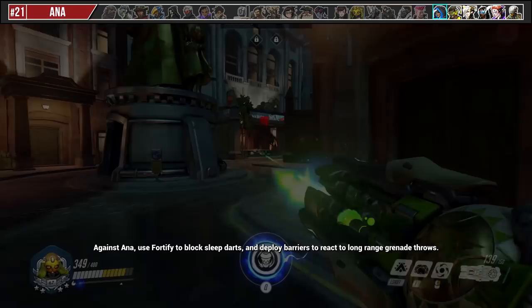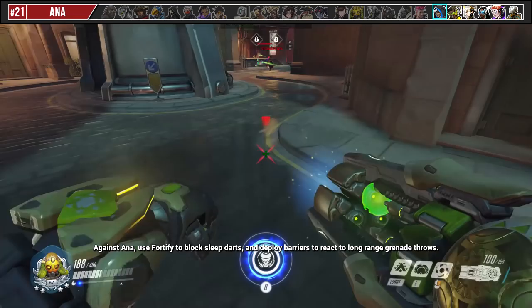Against Ana, use Fortify to block Sleep Darts and deploy barriers to react to long-range grenade throws. But other than that, this matchup isn't very interactive.